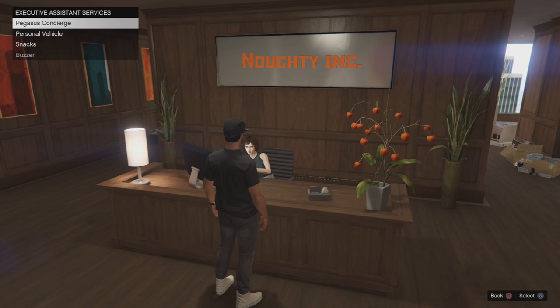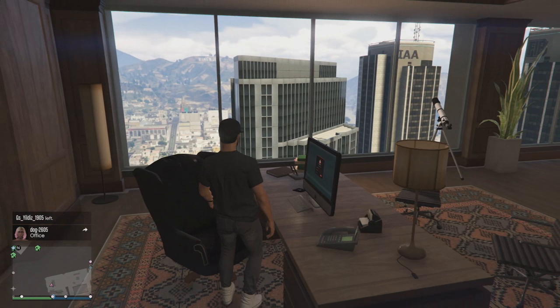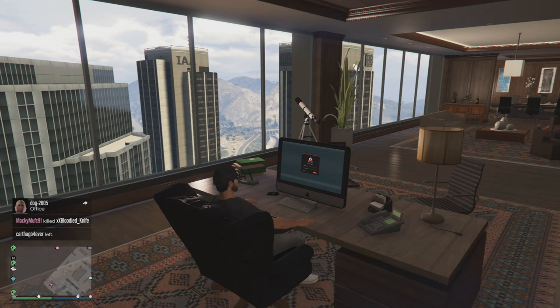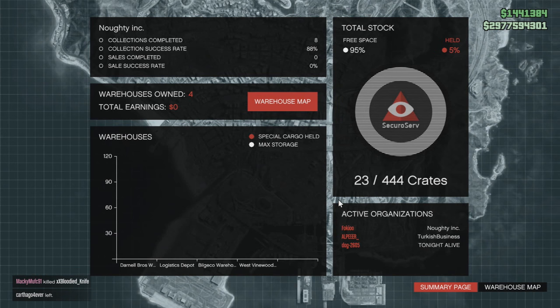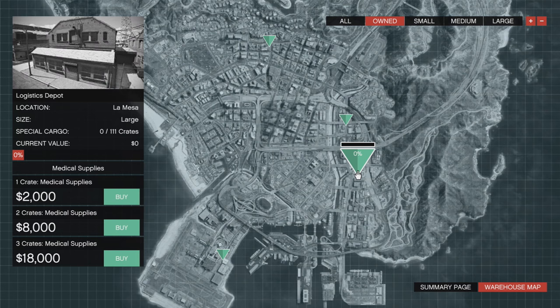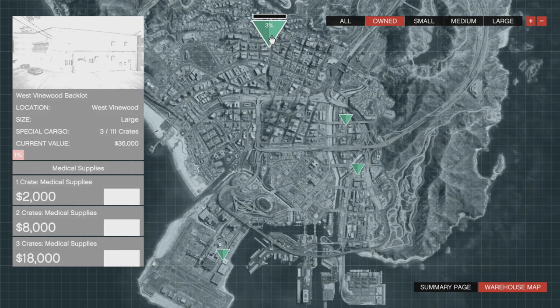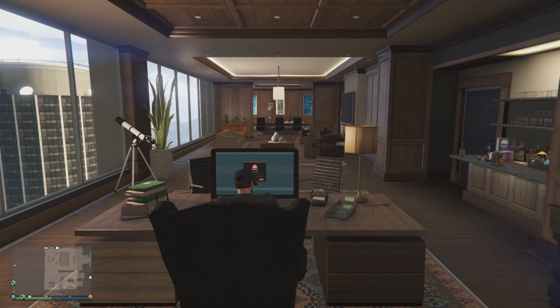So going straight into the runner-up way of making money — this is actually using heists. It's very easy to do, very uniform, it's point to point, it's got a list of things you have to do. They've been in the game for a very long time, but it seems like they're still very unpopular. They take time, you have to get a crew together, and if someone leaves, then it's very annoying. So I recommend doing this if you have a group of friends and you're going to be spending at least an hour on GTA Online. To do this, you're going to need a luxury apartment — many players who have played this game for a while will most likely have one already, but I recommend getting one if you don't.